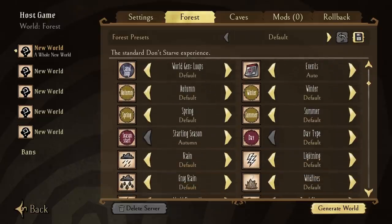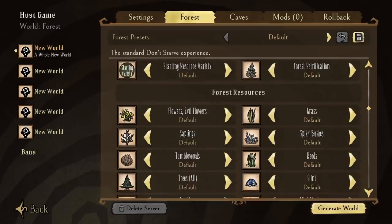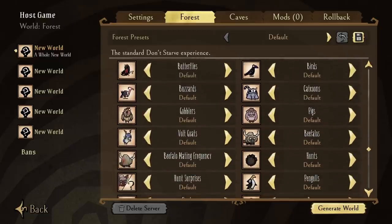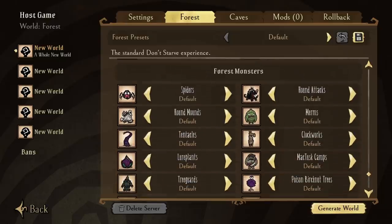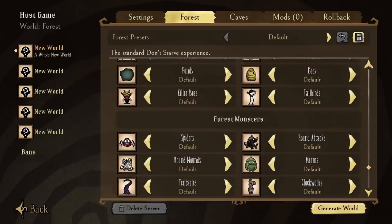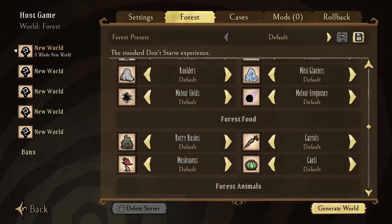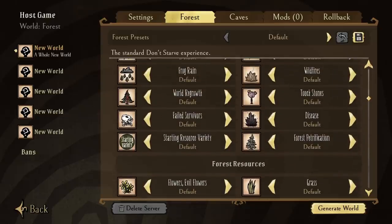I'm not going to go one by one through the rest of the settings — not only would it make this video stupidly long and monotonous, they are all self-explanatory. You either make things faster in growth, more frequent in occurrence, or increase their spawning numbers, et cetera. I will say this though: changing things to more or lots can and will overpopulate the world and somewhat break the spawning of creatures and resources, so you should only be doing so on your own accord, as things can get chaotic and stupidly broken very quickly. As for caves generation, those settings follow a very similar principle — but a friendly reminder: you need to actually turn on caves initially to even have them in the first place, and people ask me that all the time.